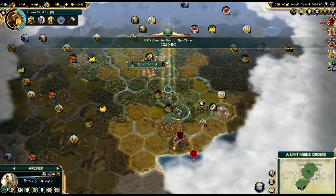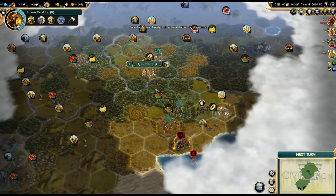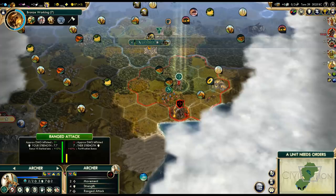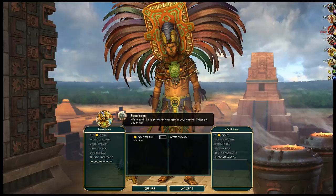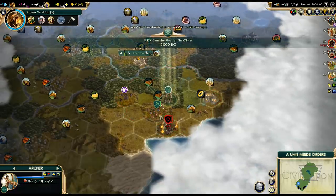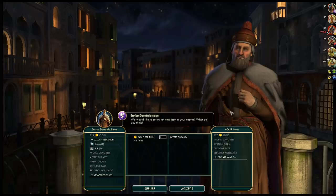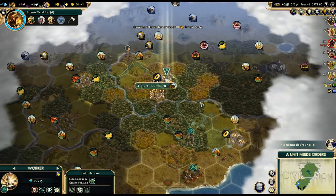I'm not really worried about Assyria attacking us — he doesn't have any advanced units right now, and we can probably peace out pretty soon. Our archer can ignore terrain costs and can go back to help the city if needed. We got another AI contact — Venice is in this game, and Venice is the leader in population already. That's a bit surprising. We are done chopping the forest — seven turns to finish the granary. Then we'll start a settler, though it will be a pretty late settler.